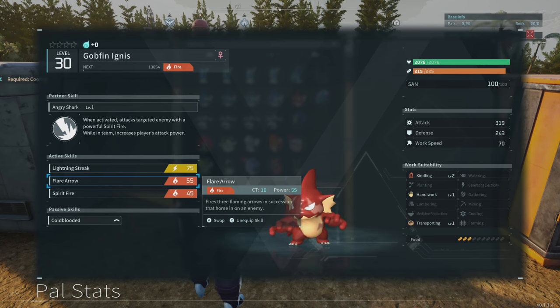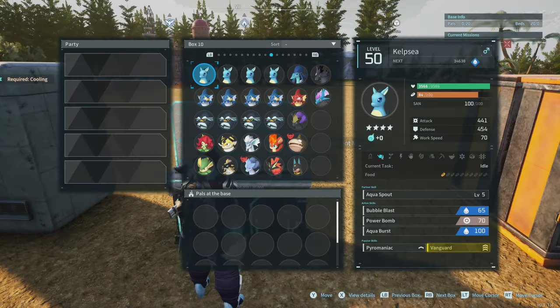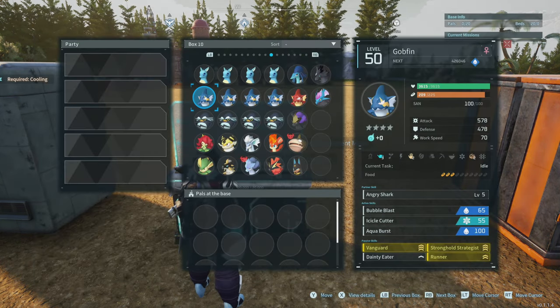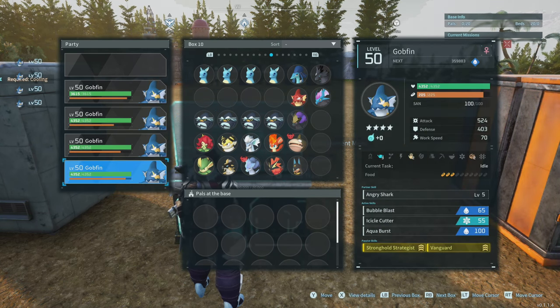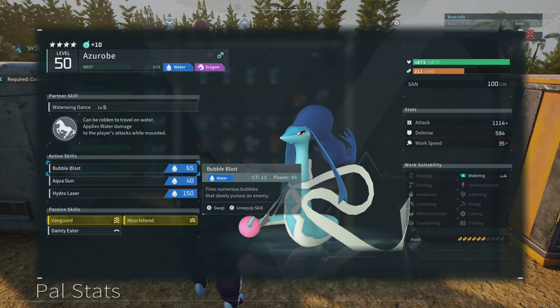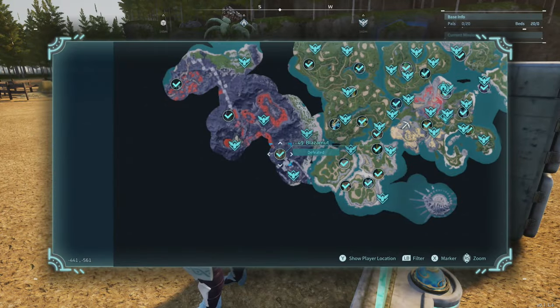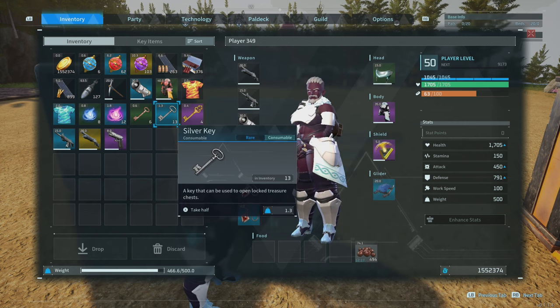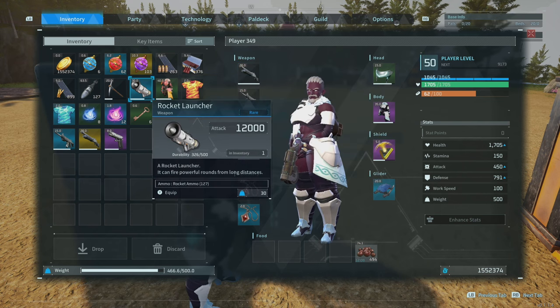While in a team, these pals increase the player's attack power — same mechanic. I have each one of them with Vanguard and Stronghold Strategist. We can throw on Azarobi and now our weapon is doing water damage. Anything that's fire, such as old Blazamut, is pretty much dead in one shot with this setup. I'm going to show it can be done with a regular rocket launcher — standard weapons — so if you have even a slight upgrade you'll automatically be doing a lot more damage.